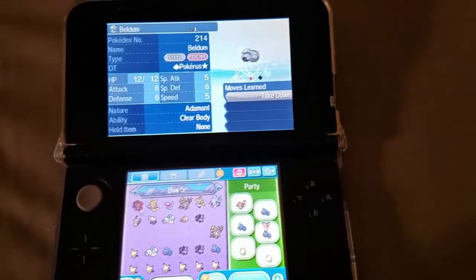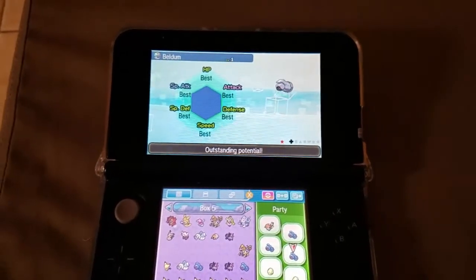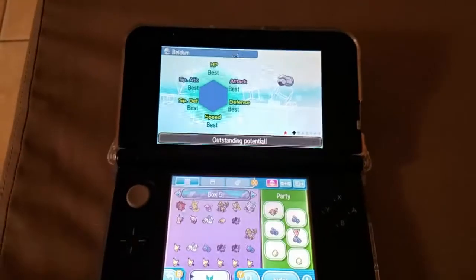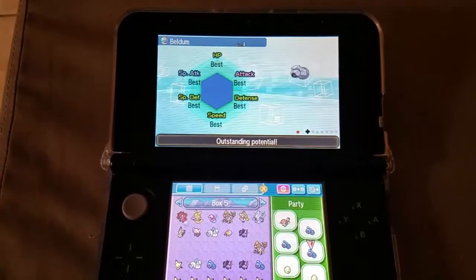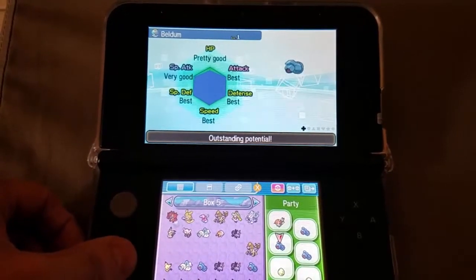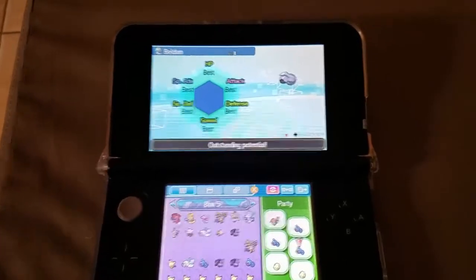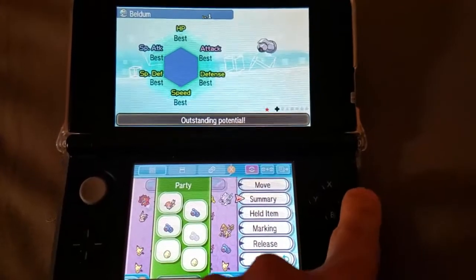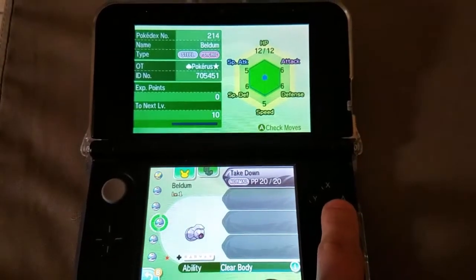Let's see what IVs did I get. Oh my goodness, you gotta be kidding me — six IVs? That doesn't even make sense. The parent only has four IVs; both of them have four IVs. I'm not even joking, this is insane. All of these got really good IVs. Six IVs — this is incredible. Wow, this is so sweet.